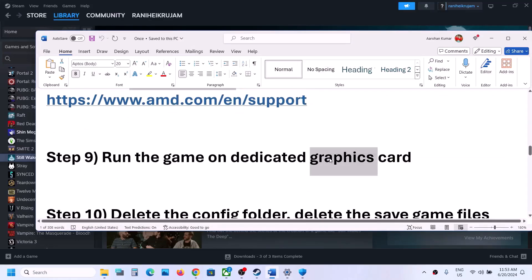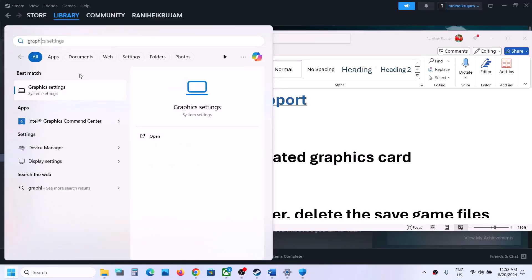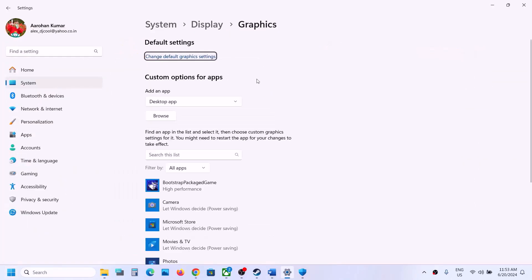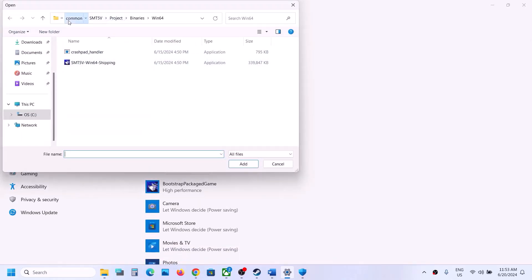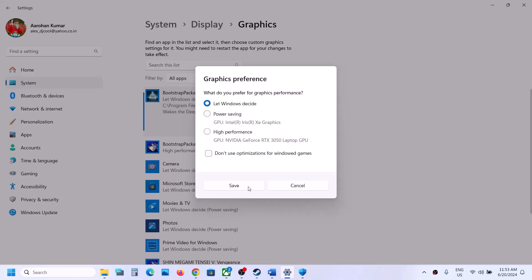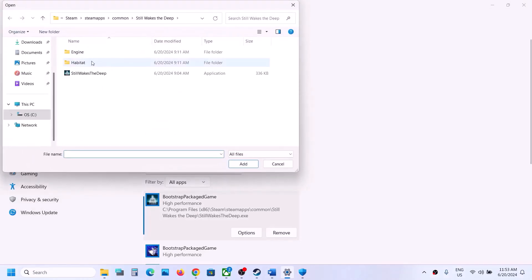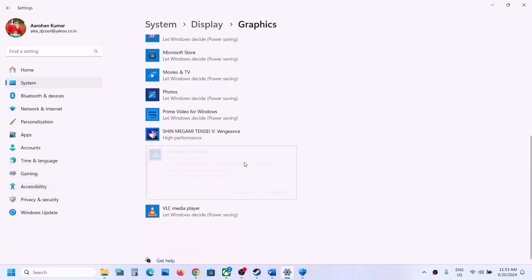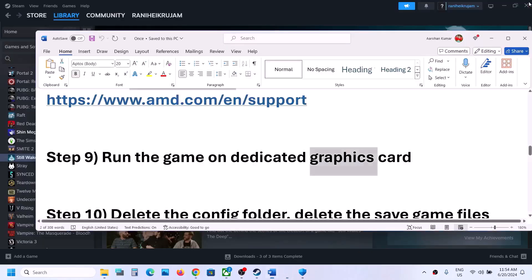The next step is to run the game on the dedicated graphics card. Type 'graphics settings' in the Windows search box and click on Graphics Settings. Click Browse, go to the game installation folder, select the game exe file, and click Add. Once added, click Options, select High Performance, and click Save. Launch the game. If still not working, click Browse again, navigate to Binaries/Win64, select that exe file, add it, set it to High Performance, and save. Launch the game and check.